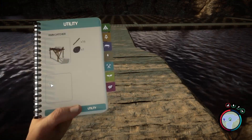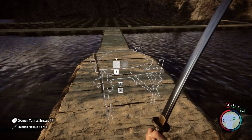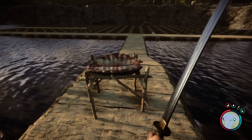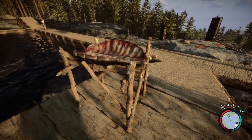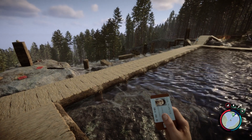First thing is we now have a turtle shell water collector. This is how it looks and I'm not so sure how I feel about the model. What is nice is you can pick it up and move it around, but I hope they really do improve the way this thing looks because it just doesn't look good.